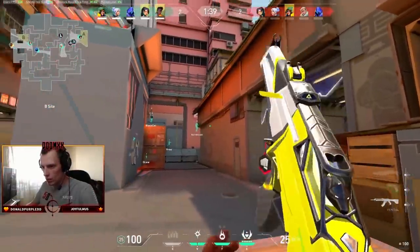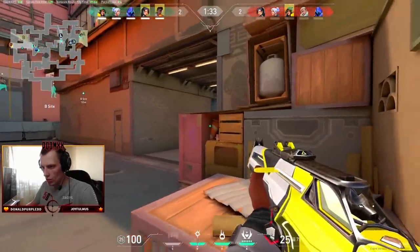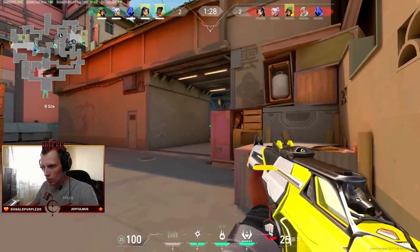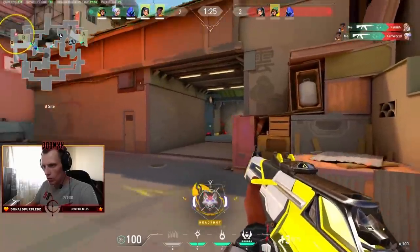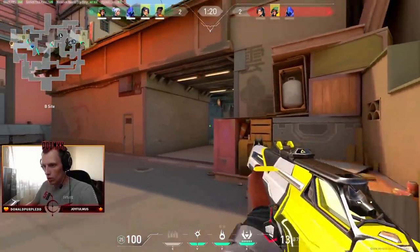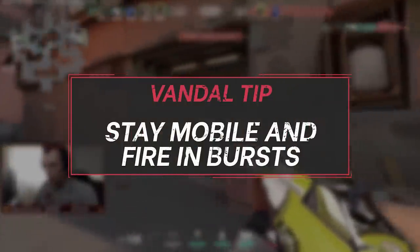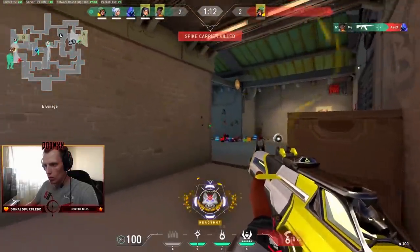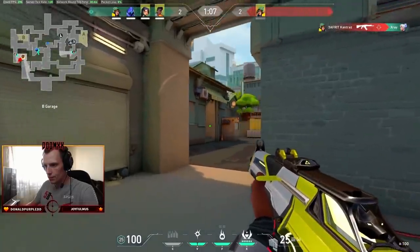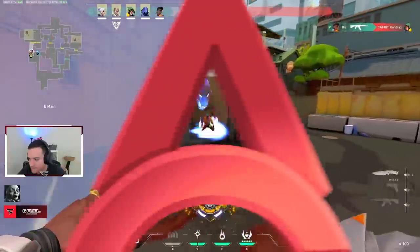Now let's talk about the Vandal and Phantom. First, the Vandal: in a head-to-head, the Vandal is going to win on long-distance dueling compared to the Phantom. These are the duels you'd rather take with the Vandal, while close-range spray battles are things you'd rather avoid. Spraying is going to be less consistent, and close-range burst-fire-into-movement is not going to be as effective because enemies can more easily transfer damage onto you.